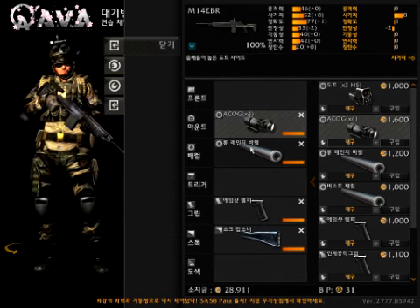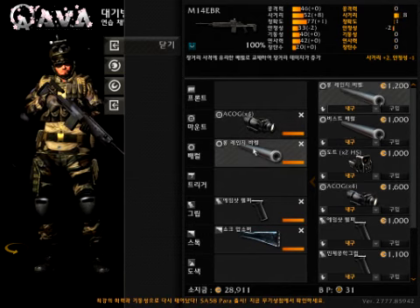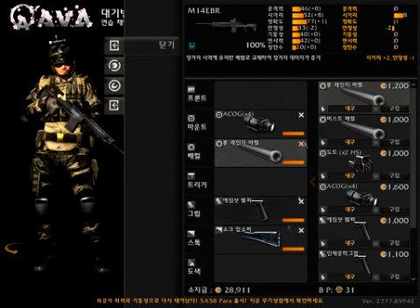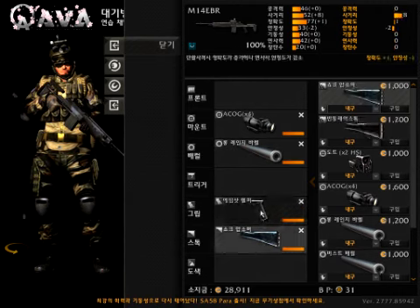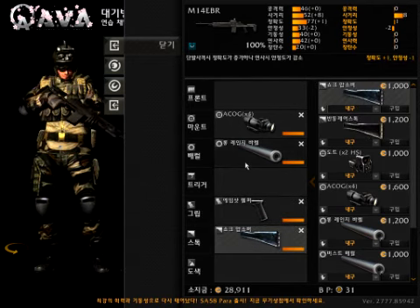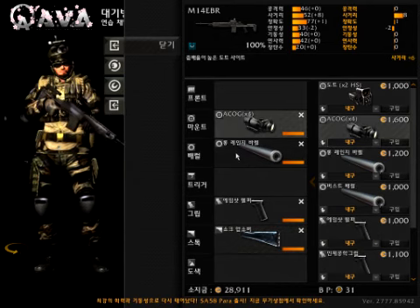You do want to get the ACOG sight and a range barrel. With these two, your range jumps up to 60 meters. This is the longest range any assault rifle has in this game. At 60 meters, this gun is a strong 3-hit kill. Now for the grip and the stock — the grip and the stock don't really matter because they don't make or break the gun anyway. The two most important things are the scope and the barrel.